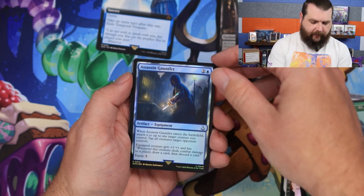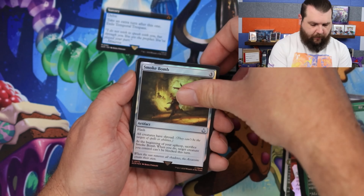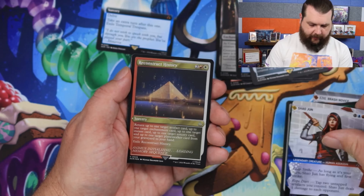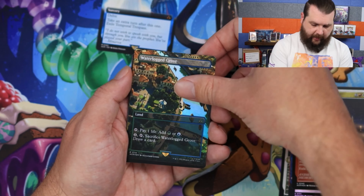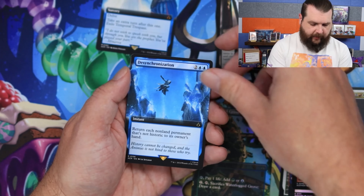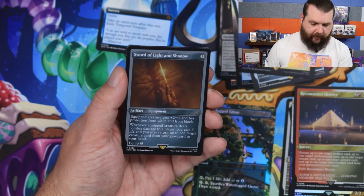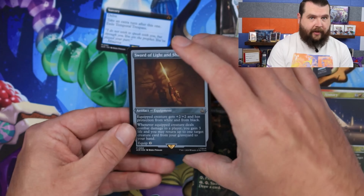I didn't look up how many textured foils there are. Pack four: Assassin Gauntlet, Smoke Bomb, Escape Detection, Xiao Jun — I don't think I've opened one of these yet — Reconstruct History, a Waterlock Grove — I really like that — Abstergo Entertainment, Desynchronization, the new Keen Eye Protector — not textured — and Sword of Light and Shadow. Oh, that looks pretty good in textured foil — I like that one. The first foil mythic!